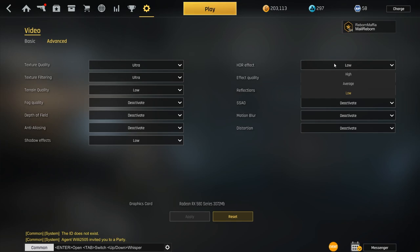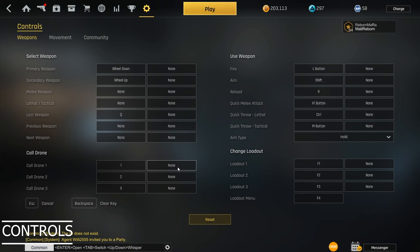Shadow effects — I don't care about those. HDR effects — I'm sad I can't just turn it off. Effects quality: if you put this on ultra or high it's nice to see, but if someone throws a grenade you'll see nice effects but won't be able to see the enemy — so on low you have an advantage. Reflections — you could enable it so you can see people in mirrors, but I never use it. SSAO makes your game look sharper but costs FPS. Motion blur — please deactivate this.